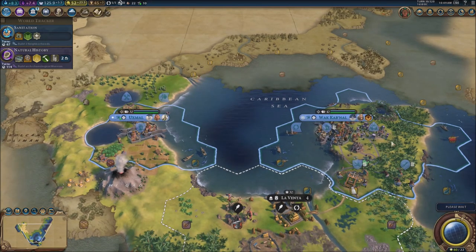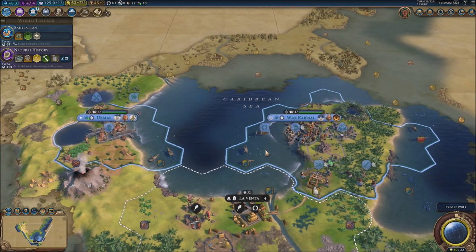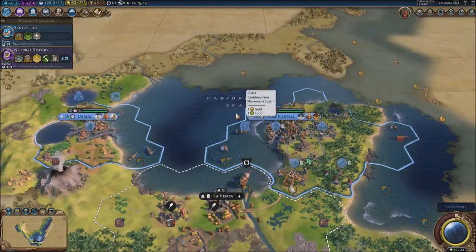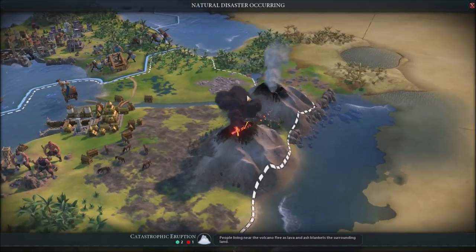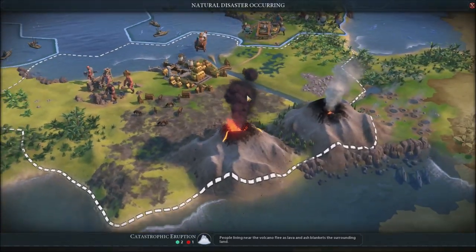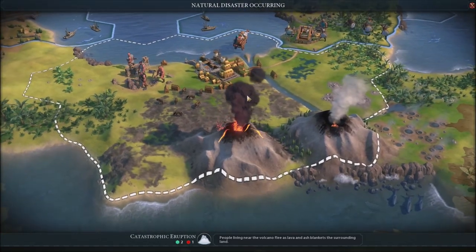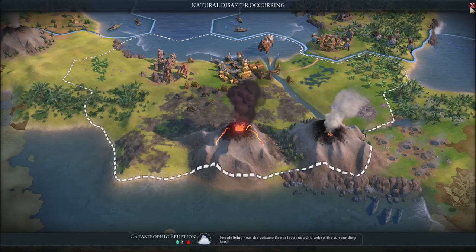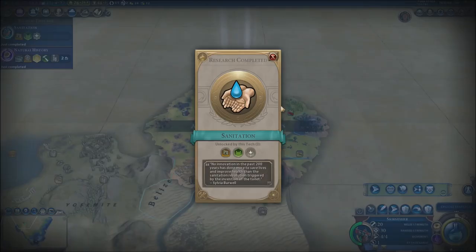I'm going to change the turn already because we don't have anything to do. I'll always make sure that we can go into the next turn right away. Catastrophic eruption — that's how you start a video. We got the two volcanoes, one of them going out, and that's on La Venta, right where La Venta is.